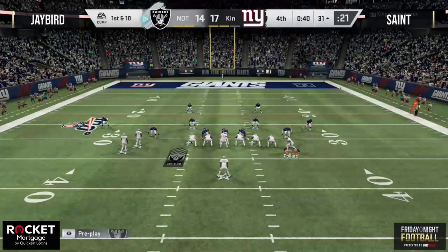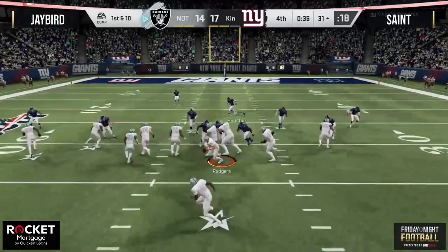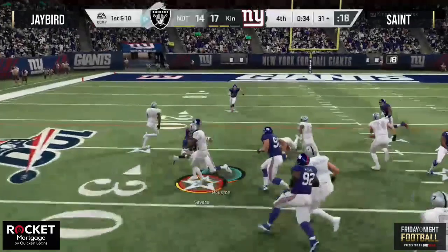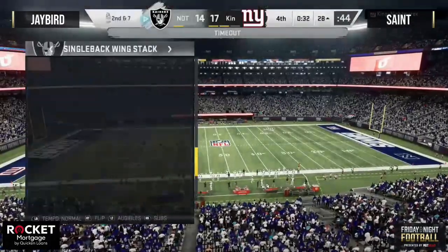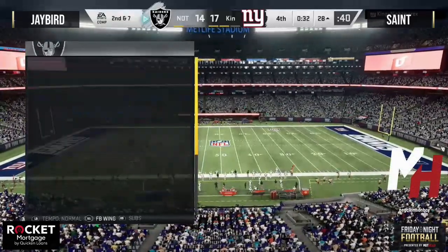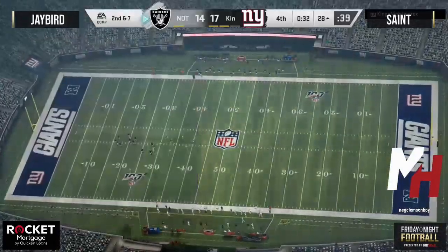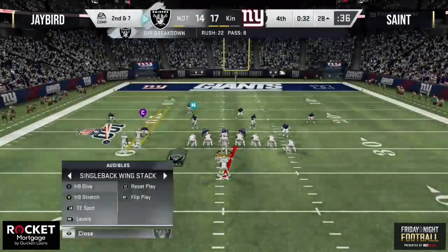I'm still waiting for the tight end to show up on that delay fade — I feel like that's going to be the backbreaker of this game for Saint if Jay Bird is to score. Now he's starting to work the run game out of this single back wing stack. He's established the pass game from this formation, got Saint on his heels a little bit, now just chipping away getting closer to the end zone. Clemson Boy with the Twitch Prime sub — we've got a barn burner here in round one.